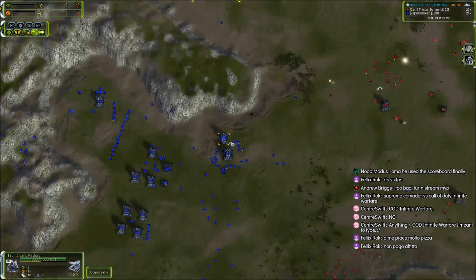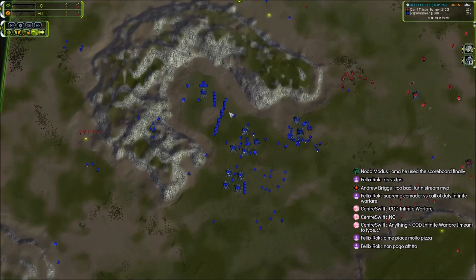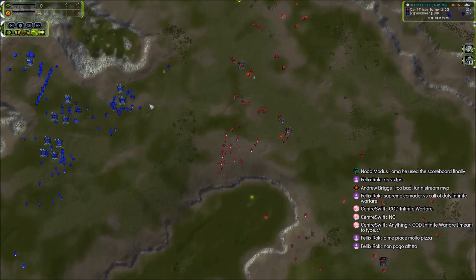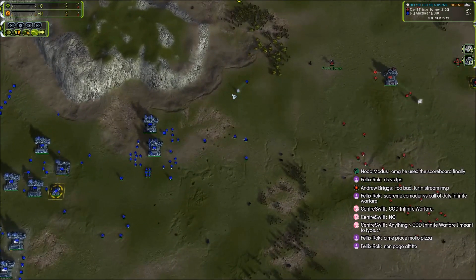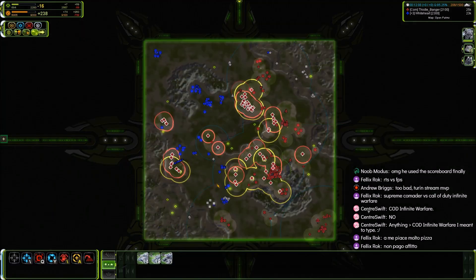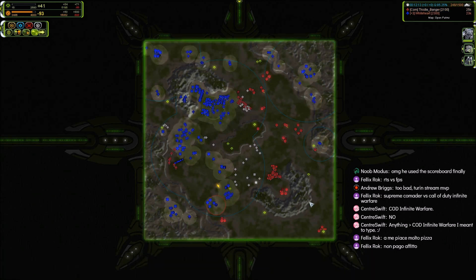Maybe Petrick can go T3 relatively fast, and if Farms doesn't pressure enough while Petrick is going T3 that could work — same for T3 air, that's probably also an option. But Farms just got the gun upgrade so he's now going to be pushing in with gun. He's going to the left side — looks like he's going to pick up a radar kill, which will let him approach without his opponent knowing exactly where he's at.